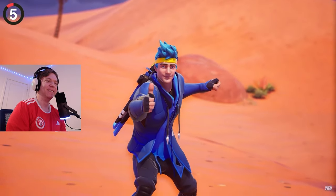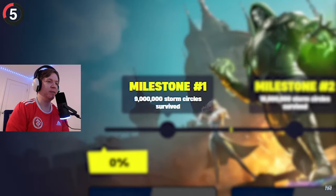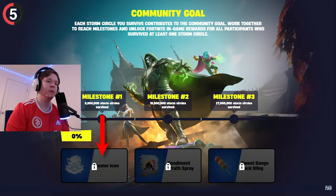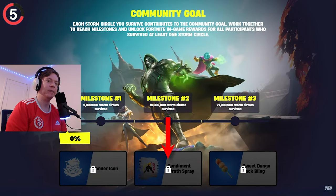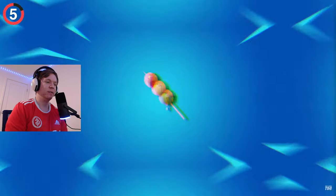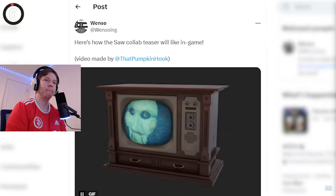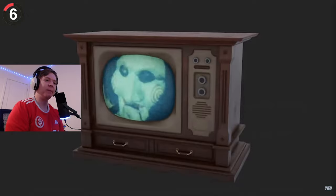If the Fortnite player base works together as a community, we can unlock free cosmetics. At 9 million storm circles by the end of the season, everyone who participates gets a Meow Tooth banner. After 18 million there's another reward, and the best cosmetic is the final reward at 27 million. I'm way more interested in the craziest Fortnite leak we've had in months though.